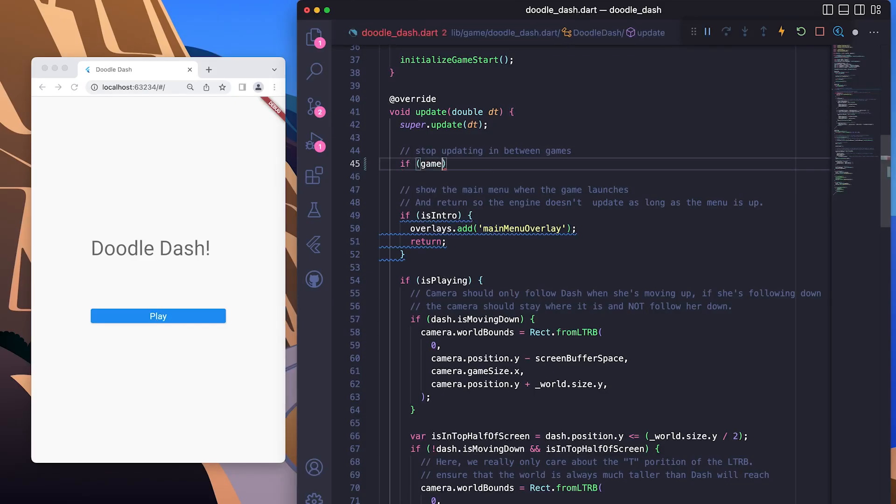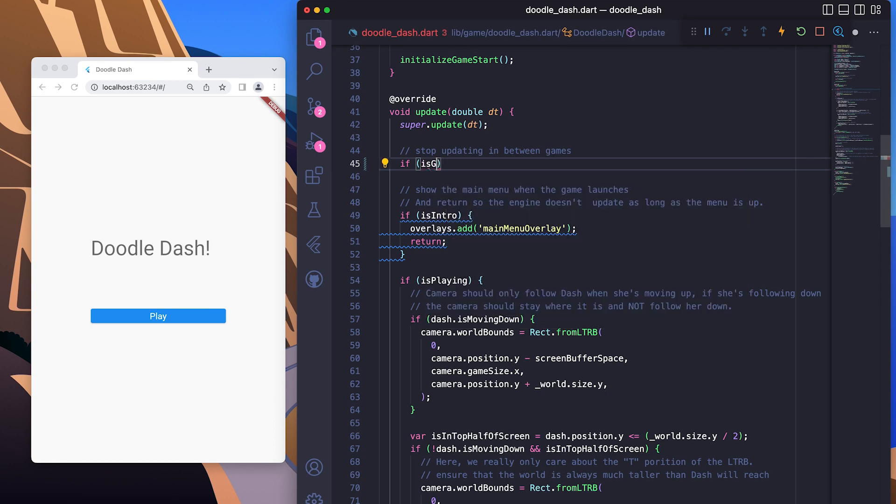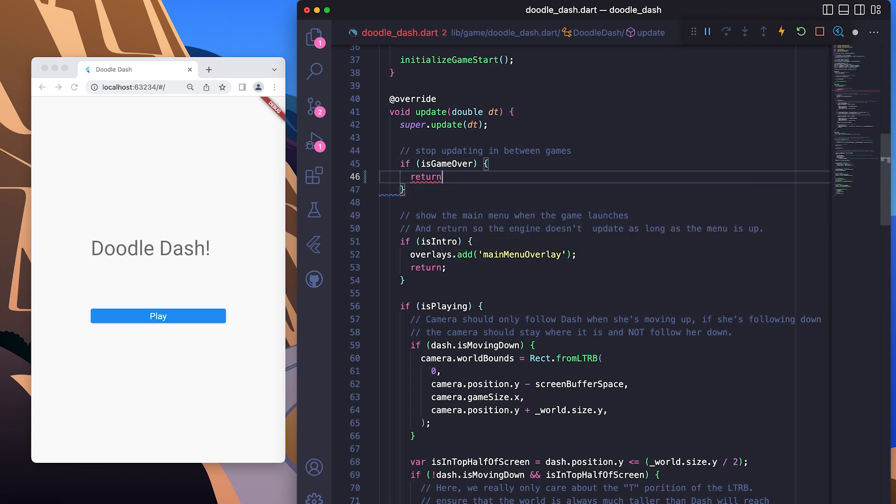I found a better solution by poking around Flame's GitHub example apps. By using an enum called GameState with values for intro, playing, and game over, I could detect at the top of the update method if the state was game over and immediately return before doing any other logic, including checking if Dash was below the visible screen. That meant I never had to technically pause the engine — I could just reset entity locations and the camera while overlays were shown, then give control back to the update method. The takeaway: I never actually wanted to pause the engine; I just wanted it to appear paused to the player.